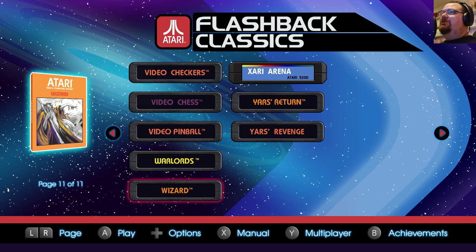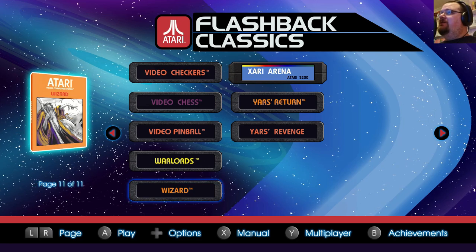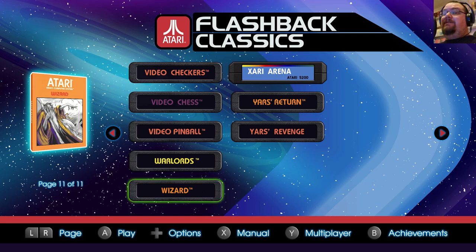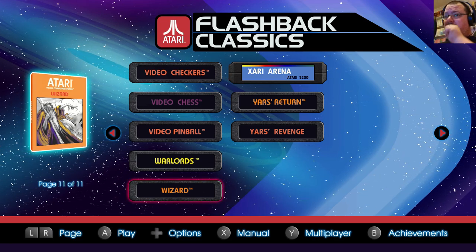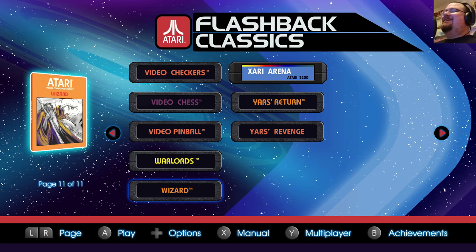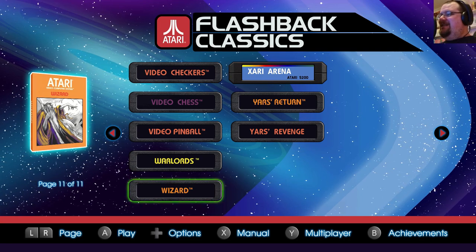Hey everyone, this is Pete, and welcome back to Atari A to Z Flashback, a series of explorations of the 150 games that make up Atari Flashback Classics for Nintendo Switch. Today's game is Wizard, which was an unreleased prototype developed by Chris Crawford in 1980.